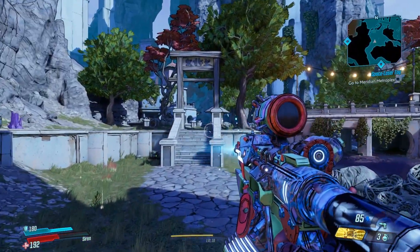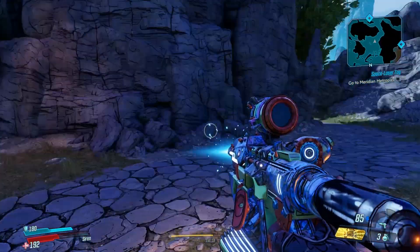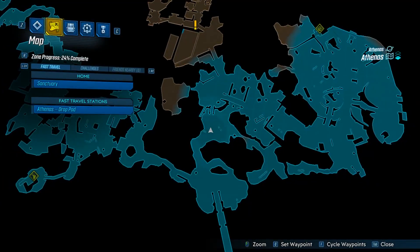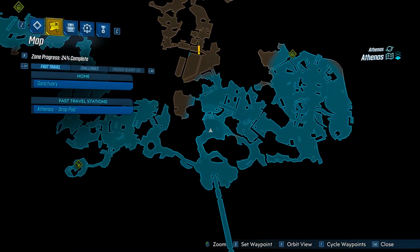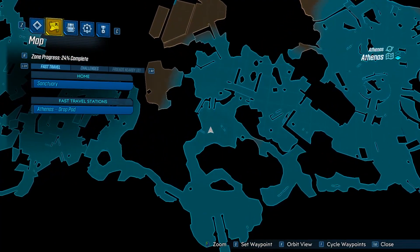Hello everybody, welcome back to another legendary location guide here on Borderlands 3. Today I'm showing you guys how I got the legendary sniper rifle called the Malik's Bane. I got this from the map Athena.